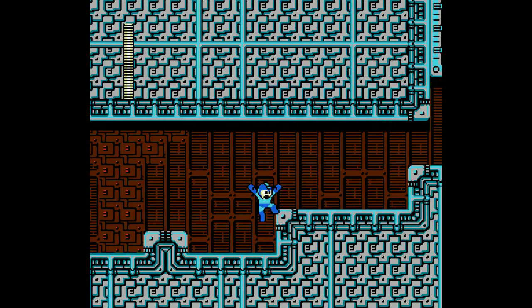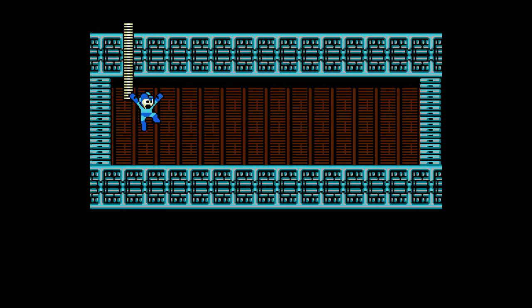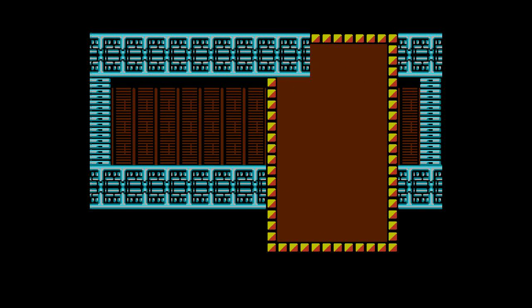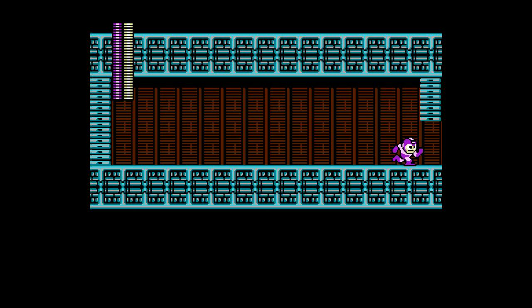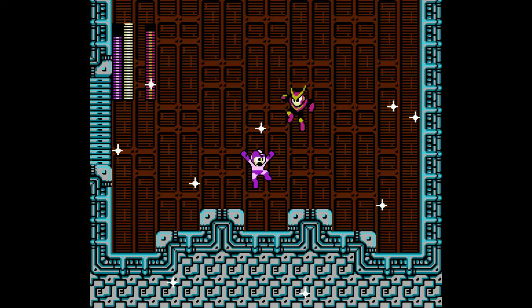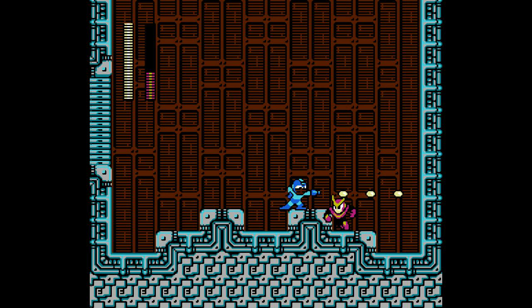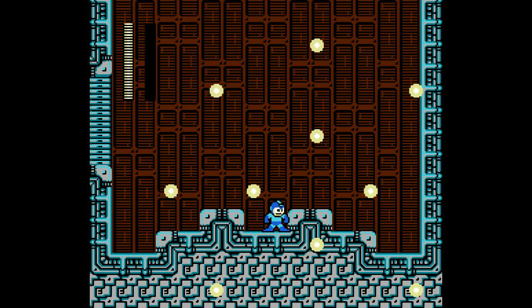I'm now at the boss, and this time I will use the ability I got from Flashman — Time Stopper. This is to show you how a power acquired from a robot master can show its weakness and deplete his life energy. I beat him with full life!